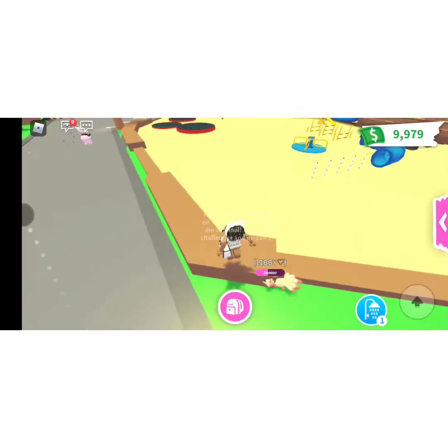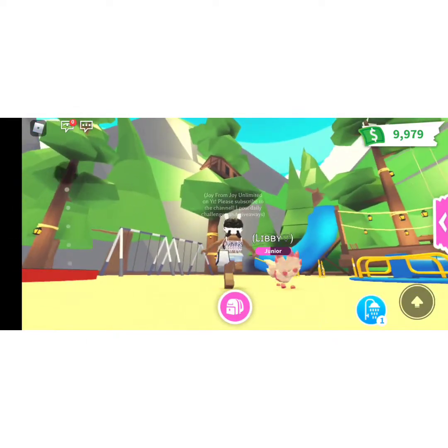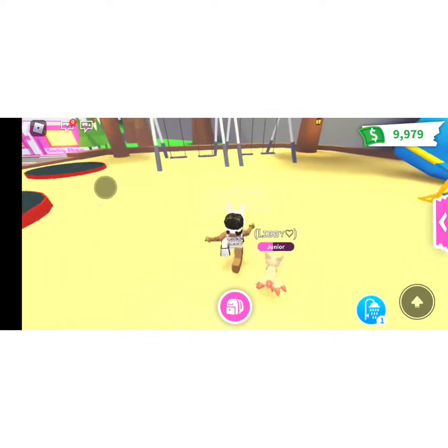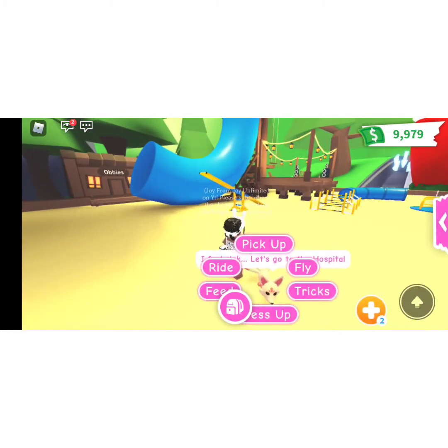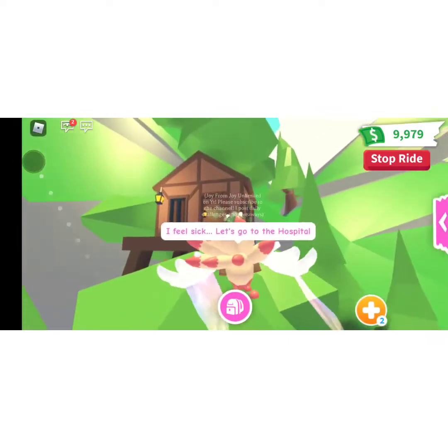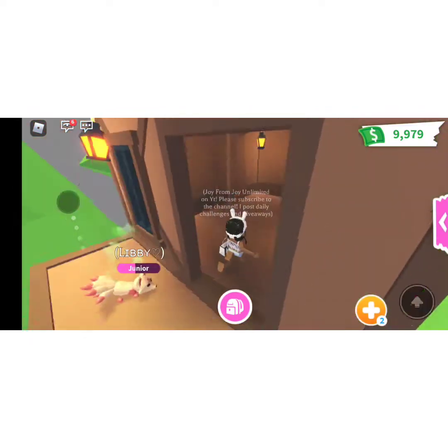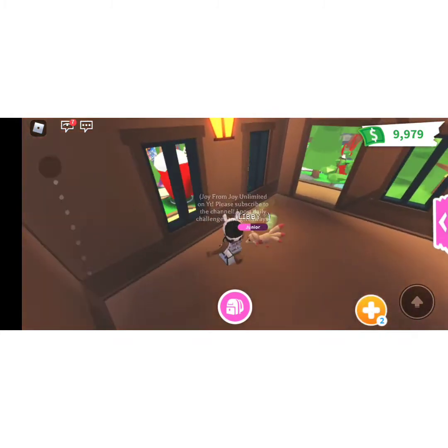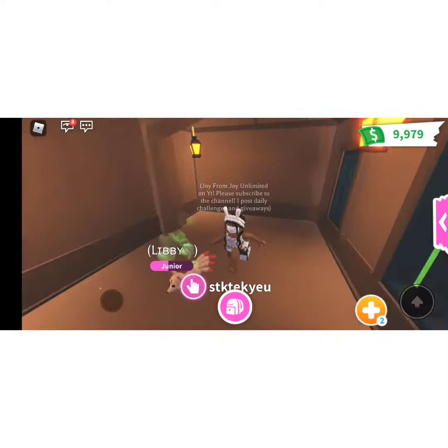The next thing you probably did not notice is this weird tree house up here. You probably think it's just for decoration because you can't normally get up there, but you actually can with the help of a flyable pet. All you have to do is fly up to it, stop the ride, and you can actually camp in this tree house.